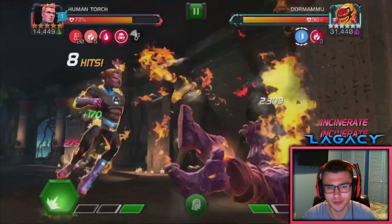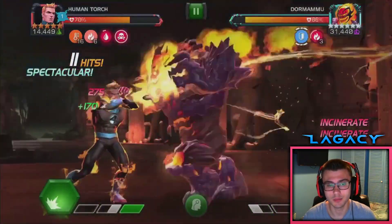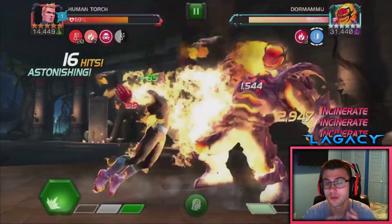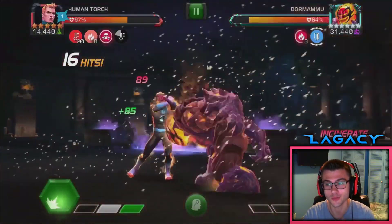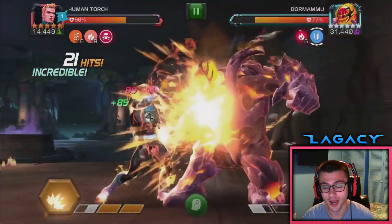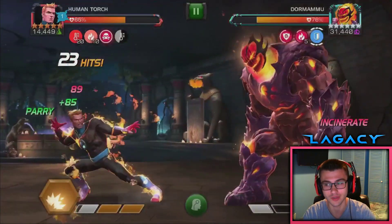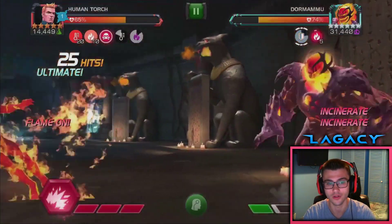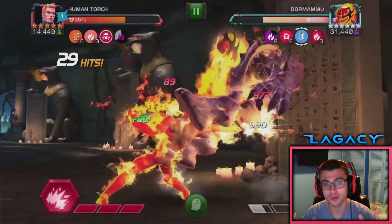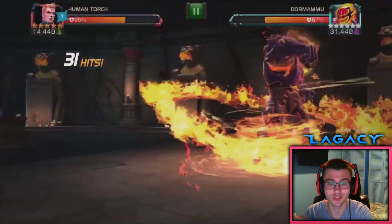The synergy with Invisible Woman is actually also pretty good — I don't have her to test it — but basically it just really helps with block damage. But the thing I'm really focused on is when Mr. Fantastic comes, the fourth Fantastic Four member. I feel like there's just going to be some insane synergy if you have all four of them together. I really hope Mr. Fantastic also just gives Human Torch a great synergy in and of itself.